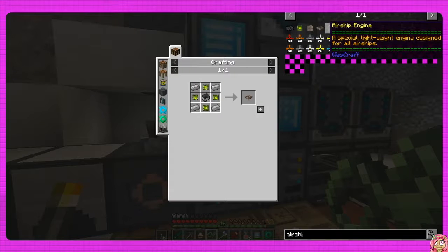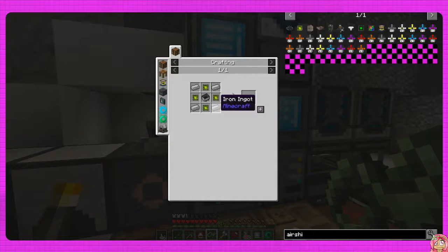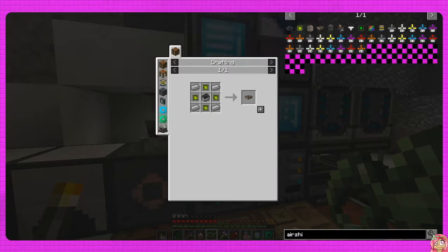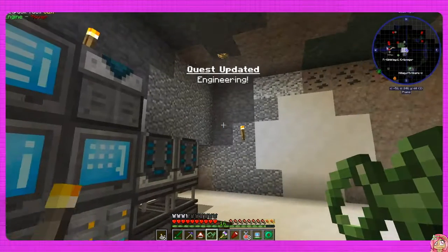Oh yeah, we did it! Yay! Do we have a minecart? No - maybe we found it in a chest or something. Let's make a minecart real quick, which is super easy as long as you have iron. Airship frame is done! Yay!